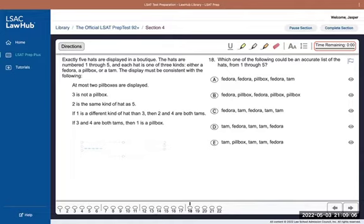I'll still set it up with five spots in a row. We have three different kinds: F, P, and T. We have a maximum of two pillboxes. One thing to note right away is that we have three different types but five spots to fill, so we don't have a one-to-one ratio of players to positions — we're going to have to use at least one of the types more than once. Also, they say each hat is one of three kinds, but they don't say each kind has to be displayed at least once.